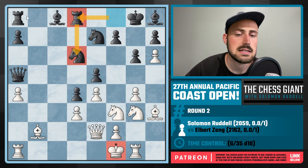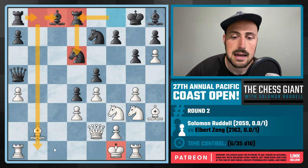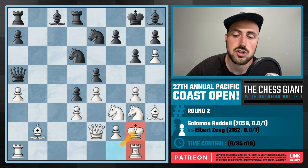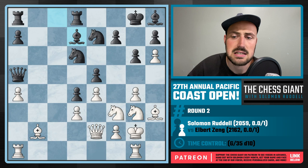My King is a little bit loose on F1, but more importantly this game could easily break open on the queenside with Black playing moves like Rb8 or Rc8. I want my rooks to be connected so I can use both rooks on the C and B file. I play King G2, giving my Rook on G1 more options to get involved. Black responds with Bd7, attacking the pawn on A4, and I respond with Bishop A3, attacking the Knight on D6.